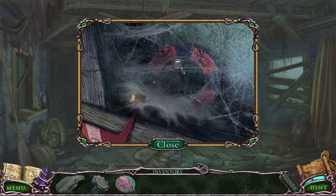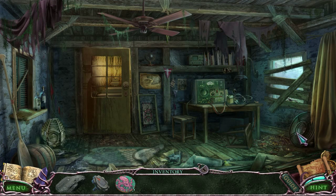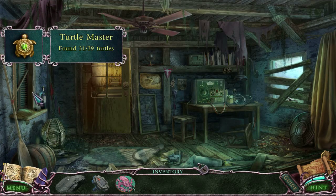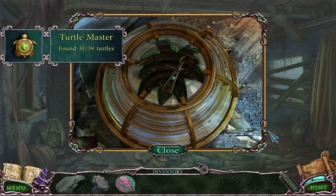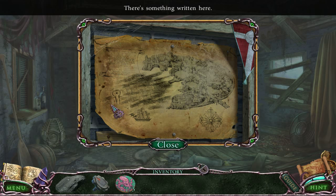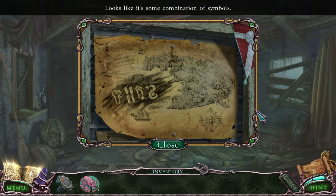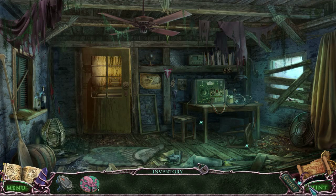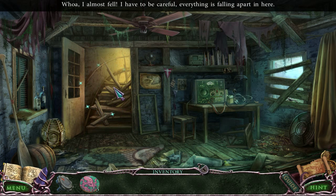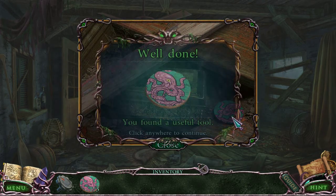It's an old abandoned lighthouse. I should find something to clear away the web. Turtle! This is very sharp, I need to get that thing out. Something's written here — that definitely looks like the clue to a puzzle. The hint button says I go upstairs — hint button lied to me. Another disc.